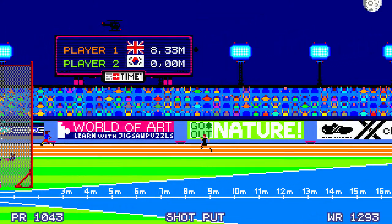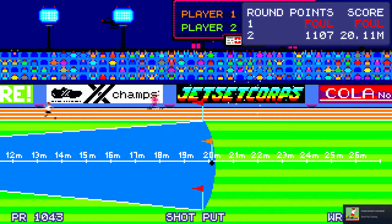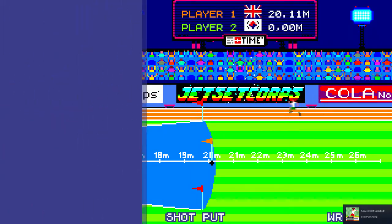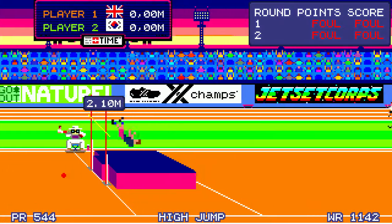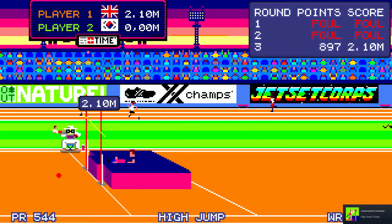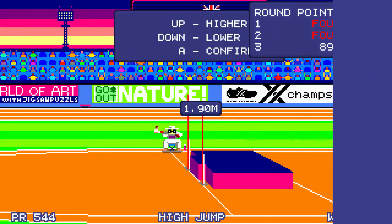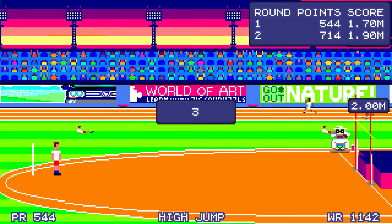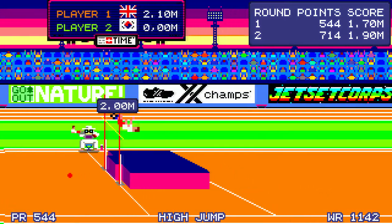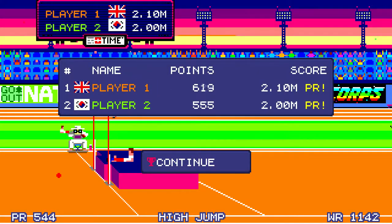You'll either be waggling your analog stick or mashing the bumper buttons on your controller to gain speed, momentum, or power depending on whatever event you've got going on. Then all you'll have is another button to press at certain times to trigger either the jump or the throw depending on the event. And that's it! Everything comes down to pressing that button at the maximum of your power or speed to make the longest jump or the highest throw.